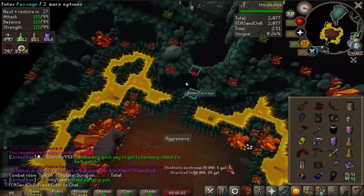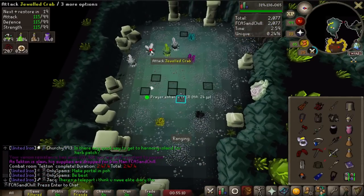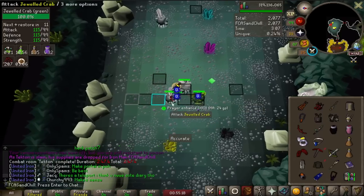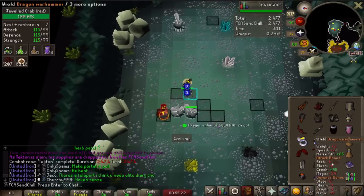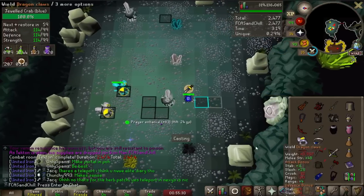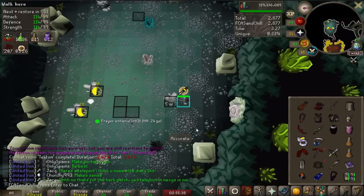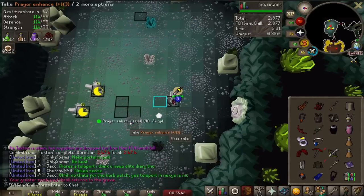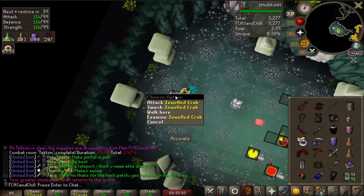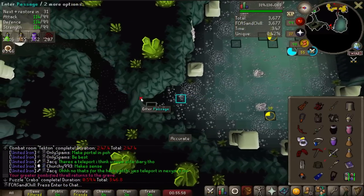I've also found a more consistent way to do the crabs room with perfect timing, finishing in under a minute. As I run in, I equip my Bofa and attack the first three crabs, put protect from melee on so I'm not taking damage. I attack the crab again as the ball comes in, change to my hammer and smash it, then equip my trident and attack. Since I'm attacking both with my trident after smashing them, it should change them to the blue color needed — unless I splash with my trident. Pretty much every time I can get that 59.4-second completion.